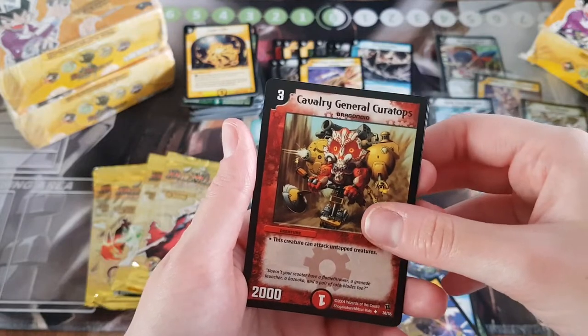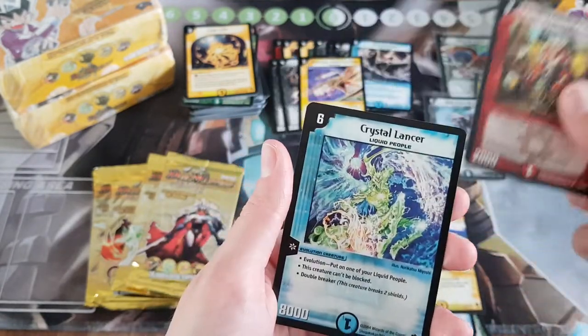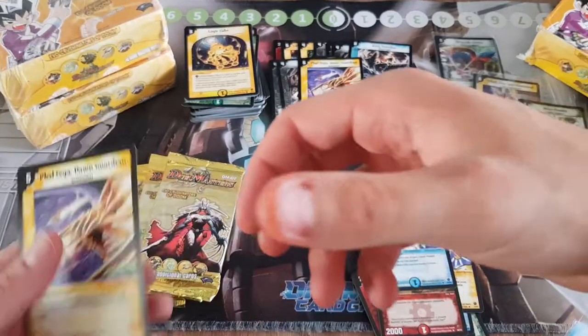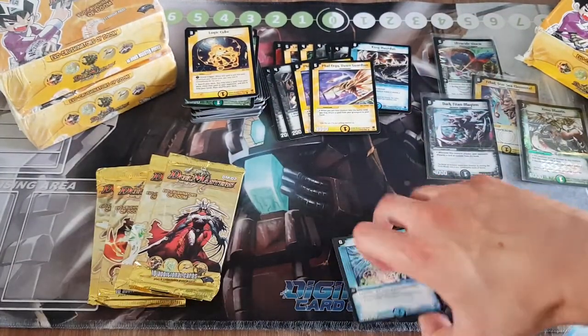Arbor, Cavalry — is that rare? No it's not. Crystal Lancer, and Feliga. Yeah that's the one we just got. I don't mind that — that's a new one. I don't think I've actually got any of those.